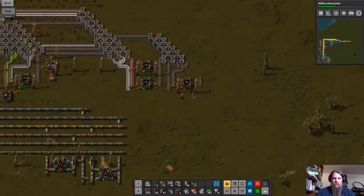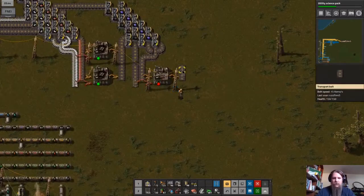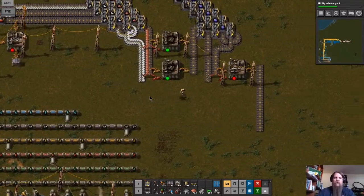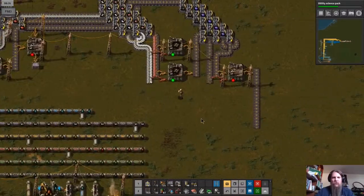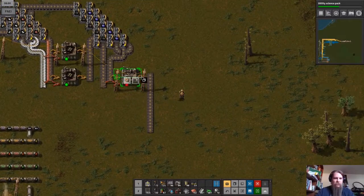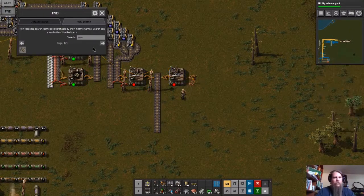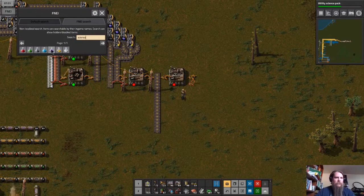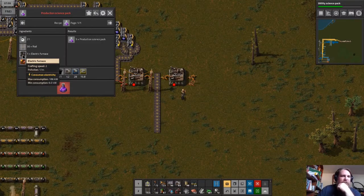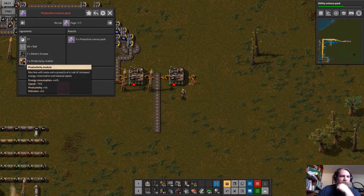This assembler will be making yellow science, which we don't have the technology for yet, but when it's running we want it to go down here. I could do something clever here and have another machine producing the other side of the belt. Let's plan out where purple science is going to be — productivity module, rails, electric furnace — I want to do this.